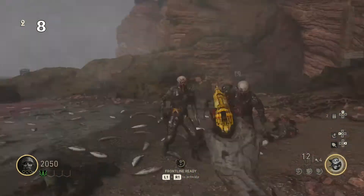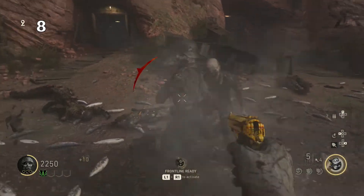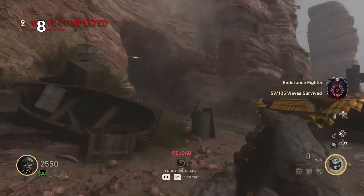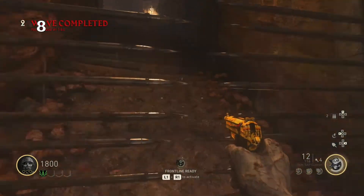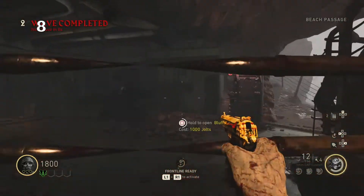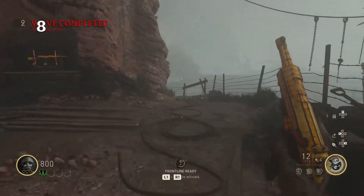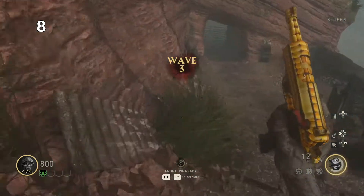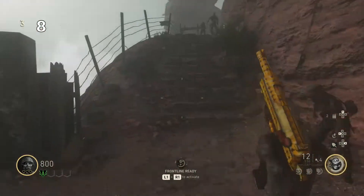High rounds on this map are alright — I remember seeing Steve get to round 100 on the Final Reich, where he had to rely on every single trap around the map, and the same probably applies to Darkest Shore given how WW2 Zombies works. But Darkest Shore is definitely not a bad map. If I had to recommend a co-op fun map, this would be one of them. That's why Darkest Shore is coming at number 8.